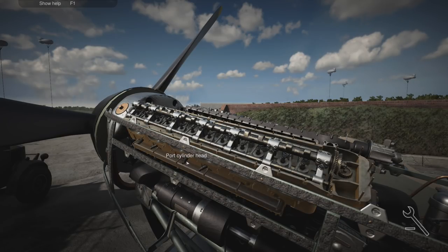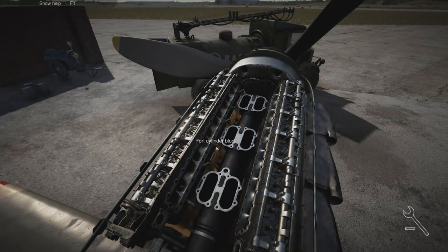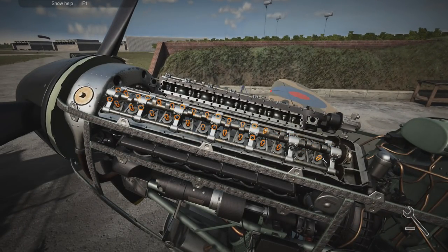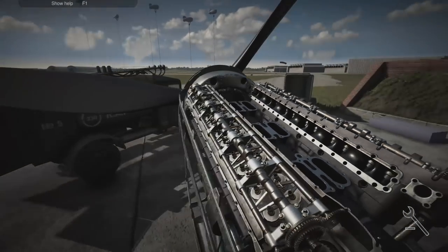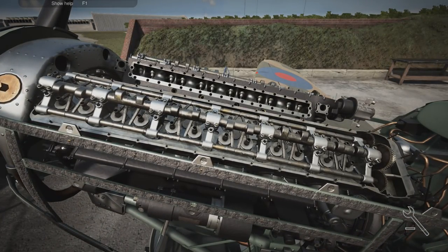I wouldn't change it for the world - all these modern houses where nothing goes wrong, where's the fun in that? This might be a one-job episode but that's fine. We don't want Peter to go out in a Spitfire where his engine can blow any second. I bet this kind of job took days - well, maybe at least a day - even with some skilled engineers, which clearly I'm not one of them.